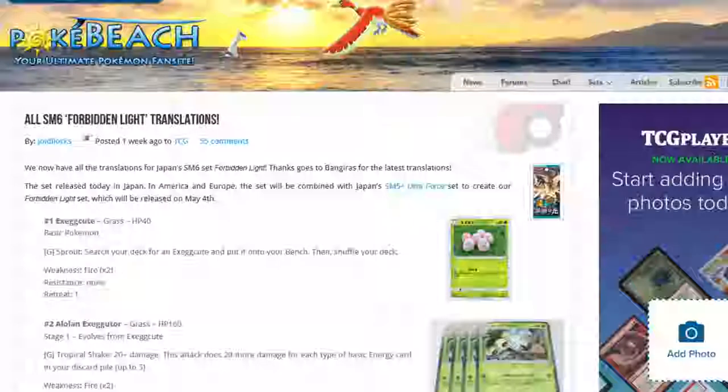Hey trainers, Poke Dad here along with KK Shiv128, and today we're going to bring you a look at Forbidden Light translation scans for the new set coming out. We're not going to cover every single card but we'll highlight a few that we think have potential going forward. Right from the beginning I want to talk about the new Alolan Exeggutor — for one grass, Tropical Shake does 20 plus 20 more damage for each type of basic energy card in your discard pile, up to five.